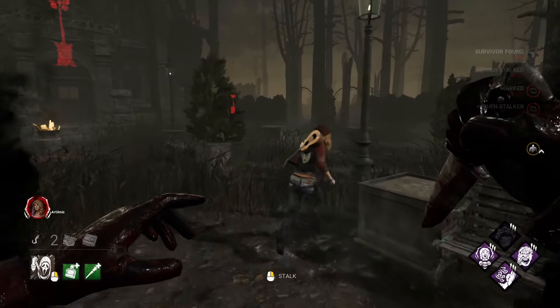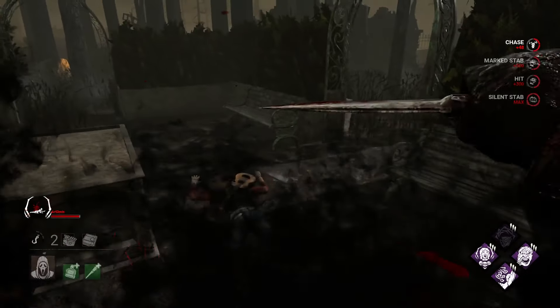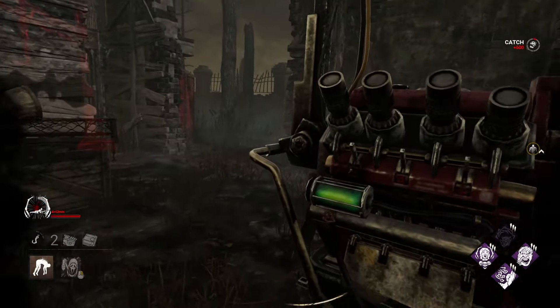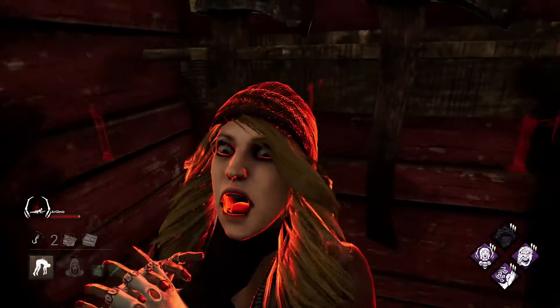Getting revealed isn't the only way to put your power on cooldown. Landing a successful attack, missing an attack, and grabbing a survivor off a gen or out of a locker will all deactivate Night Shroud for 30 seconds.